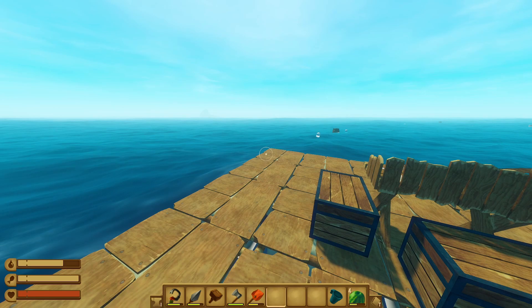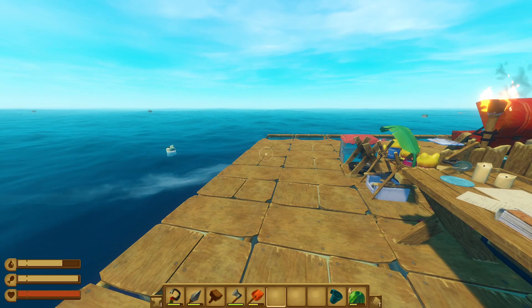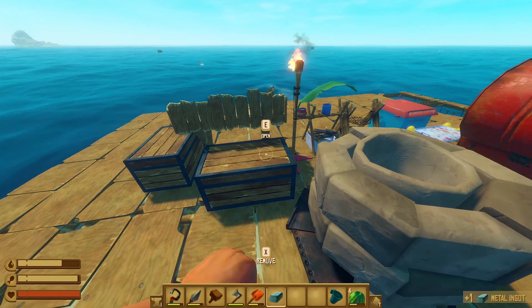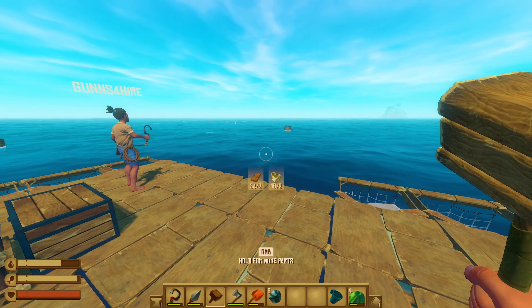Hey you guys, welcome back! It's time for some Raft. You guys see that island back there? I came in here to do some more smelting and stuff, ended up paddling backward to it. We were able to collect a lot of good stuff — made the big grill, the solar deal, the water thing. The grill and solar are super important. Another island on the starboard side, not too bad.